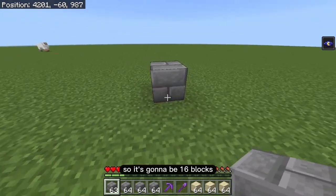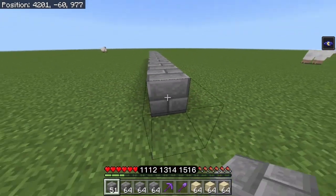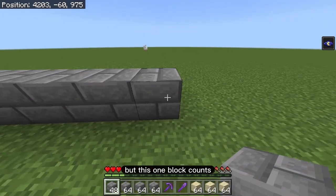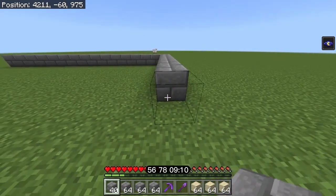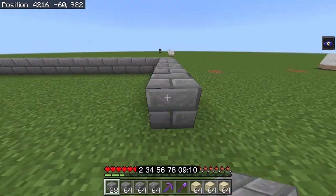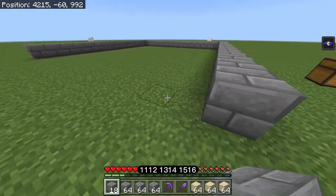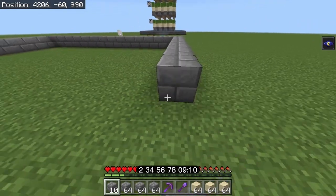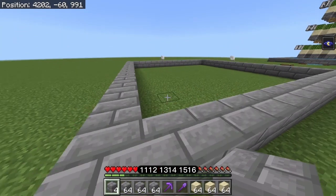We count out 16 blocks for the first side, then 16 blocks again for the second side — noting that the first block counts so we start at 2. We repeat this process for the remaining two sides to close in the full 16x16 chunk outline.